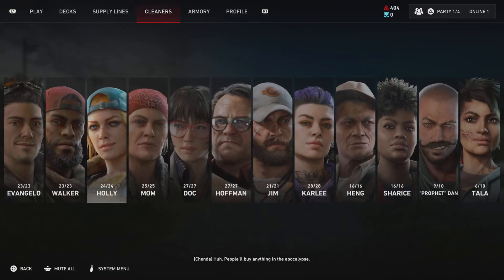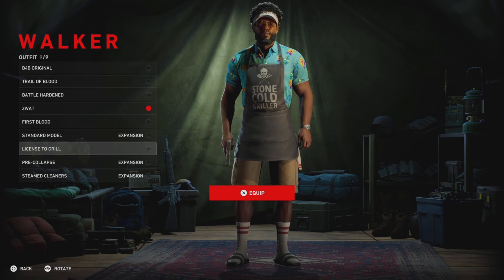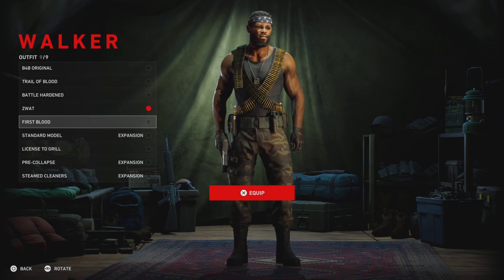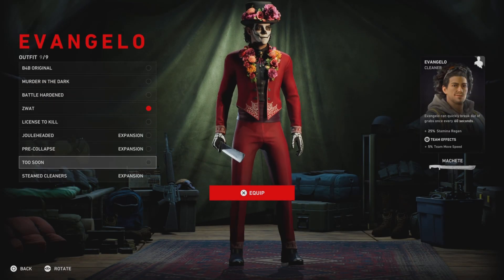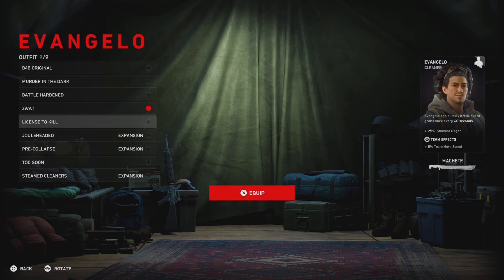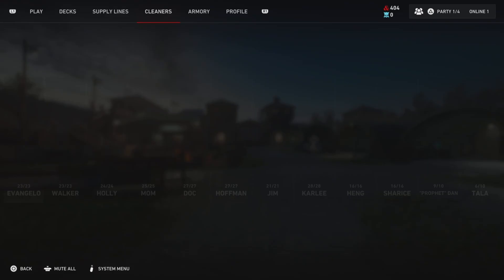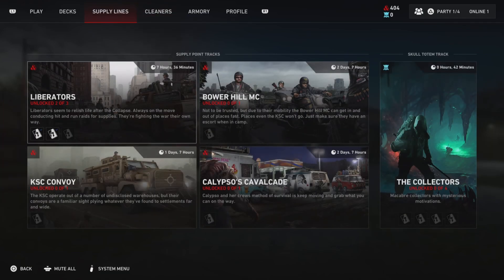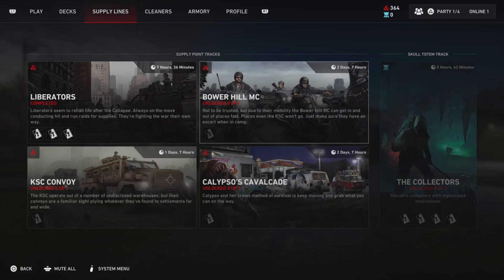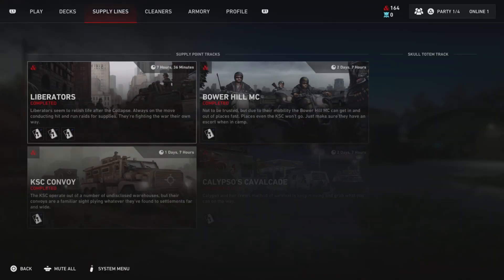As far as the duffel bags — as you can see here — if you start doing this glitch, make sure you get all the skins. The skins in the slot that says something like 'License to Grill' are the duffel bag skins, like the 'Two Soon' skin for Evangelo. The slot with 'License to Kill' is usually the totem skins. This glitch will help you get all the duffel bag skins, but for totem skins you'll still have to run through the totems.